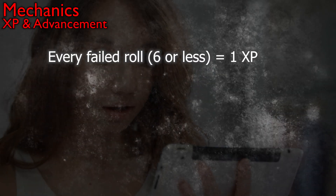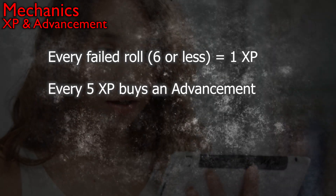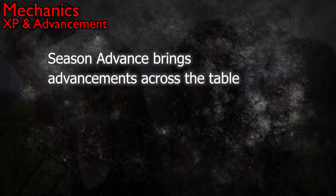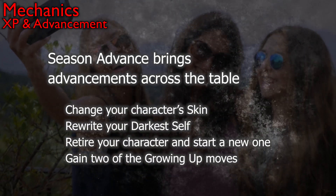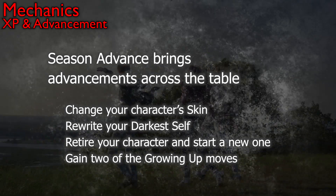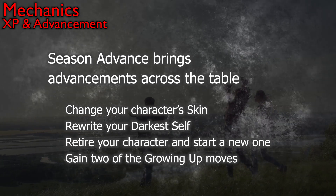Every time a player fails a roll, their character gets a point of experience. After five points, they can buy an advancement for their character. These advancements are largely the same across all the character types or skins, but each skin also has one unique thematic advancement. There's also a concept called a season advance, where everyone at the table makes some huge changes to their character. The idea is that the story you're telling is like a television series, and when one season ends, the characters change and emerge in the new season premiere a bit different and fresh, giving permission to players to keep things novel and exciting.